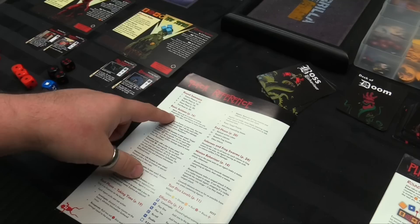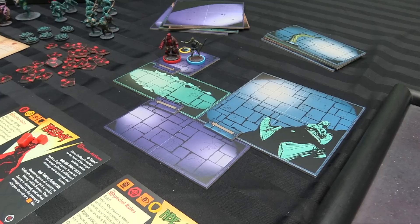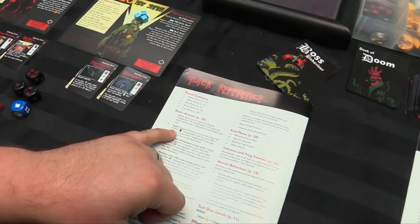Move: move two squares. Each enemy in an area you leave takes damage or moves with you. So the enemies follow you when you move around unless you take damage — you have to spend action dice to evade them. When you evade them, they just do damage instead of coming with you. You can fight: spend an action die to fight. You downgrade it by one die for each additional enemy, so if you're outnumbered it gets worse.